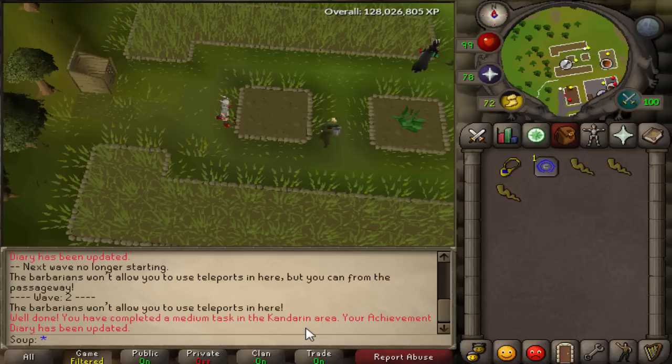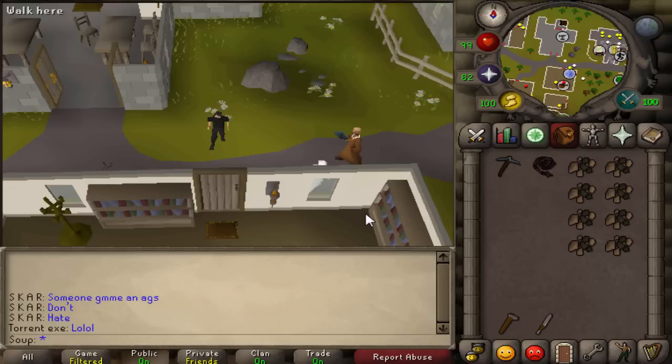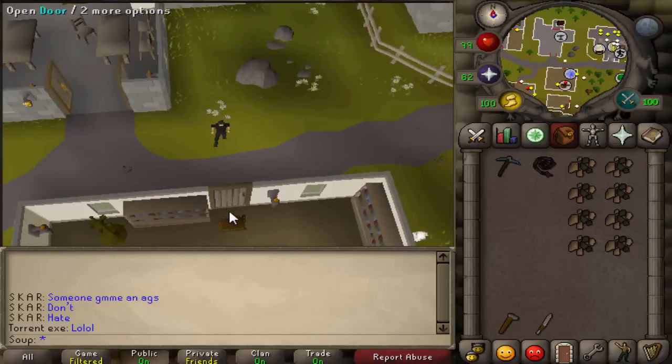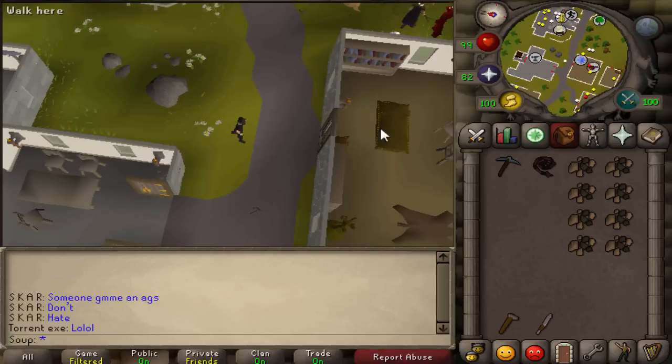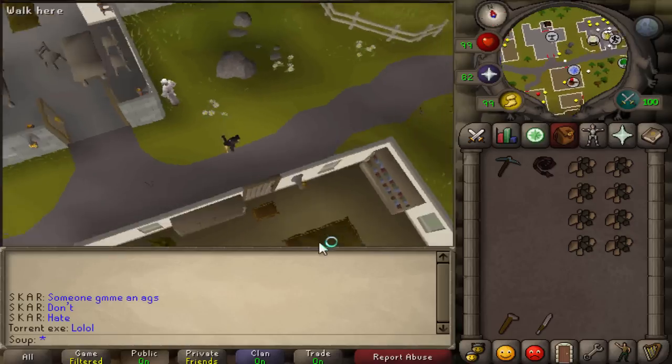Now I'm going to show you how to make a mind helmet from scratch to complete the Kandoran medium achievement diary. First, get yourself to Seer's Village between the anvil and the quest house with the cooking symbol. Items needed: coal, a pickaxe, a weapon, a hammer, and a knife.